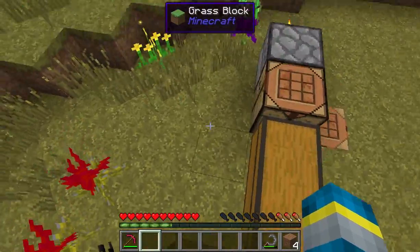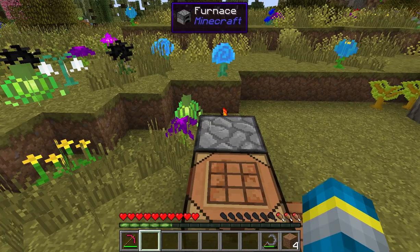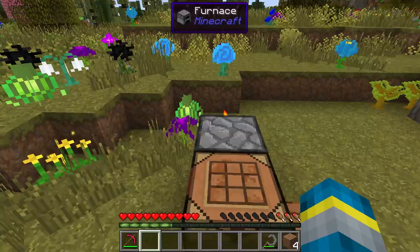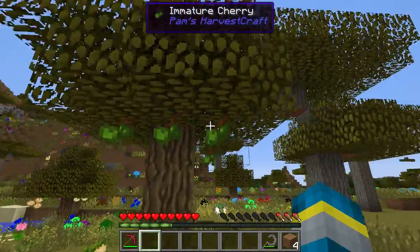We have Open Blocks, which is another mod that adds just a ton of random useful things. Opus, which adds a ton of server profiling tools to help you detect where lag is coming from, and a nice little map. We also have Pam's Harvestcraft, which adds a ton of nifty foods to the game.